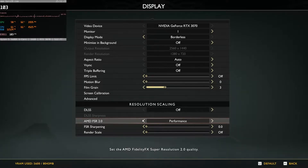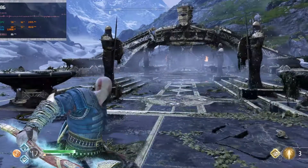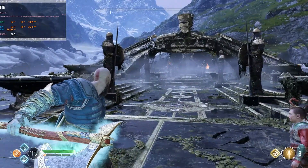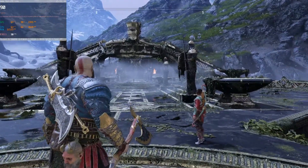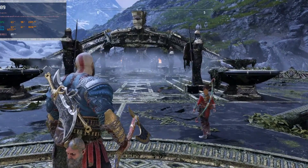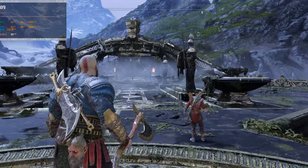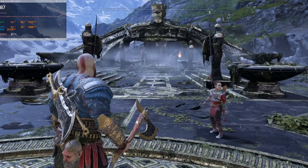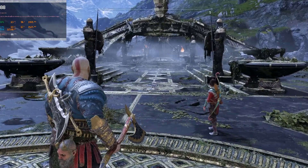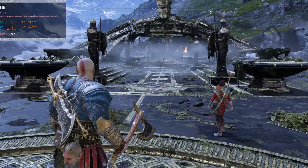Now let's go through a few more modes. FSR at performance looks drastically better — a lot better. That edge issue with Kratos's head is still there but way less noticeable, and the grain on everything far away is much clearer. I could play God of War like this and not be too disappointed.